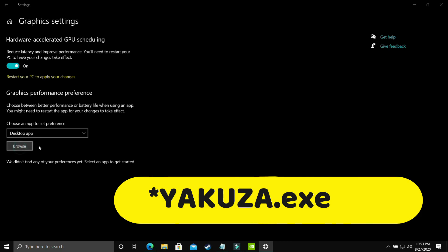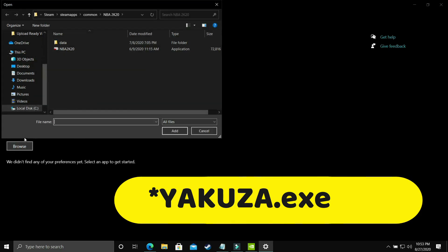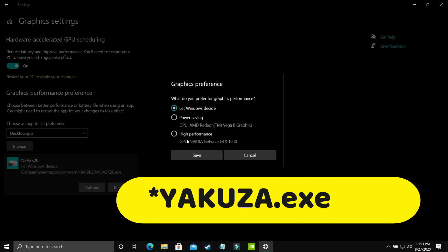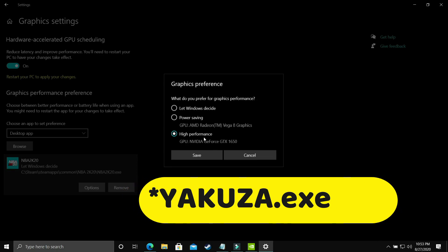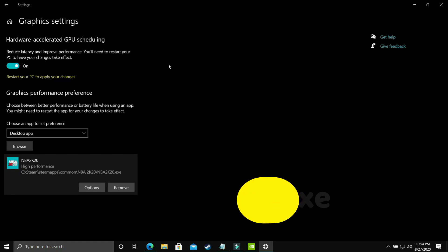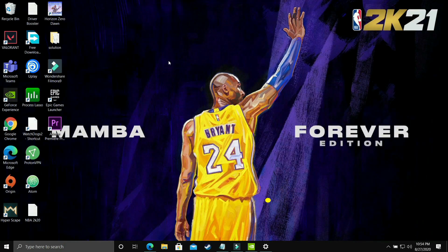In Graphics Settings, select 'Desktop App' and browse for your Yakuza .exe file. I'll demonstrate with NBA 2K20. Go to Options and make sure you select 'High Performance' — that means your dedicated GPU, in my case the NVIDIA GeForce GTX 1650. Save these settings, restart your PC, and your game's performance will be boosted.